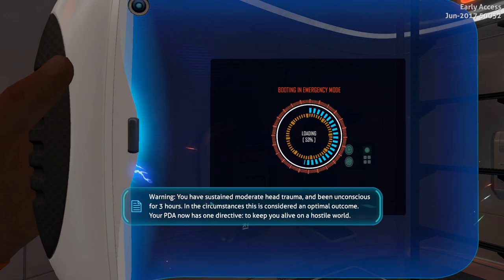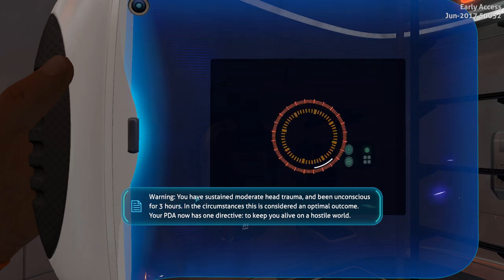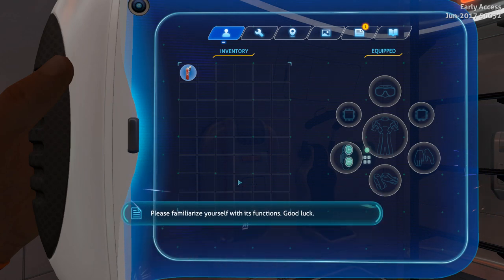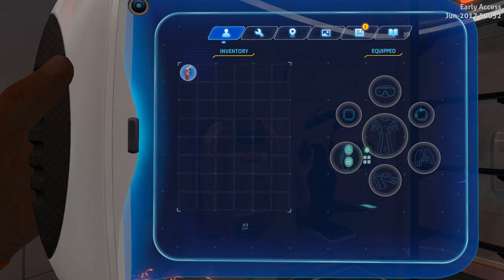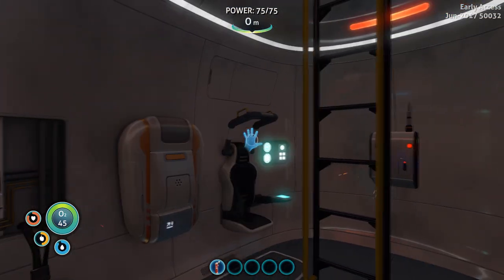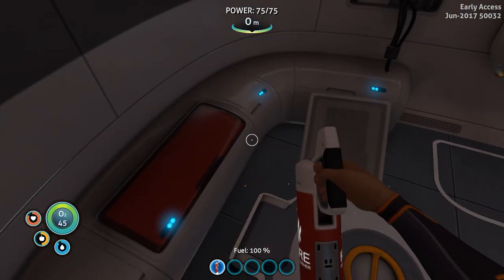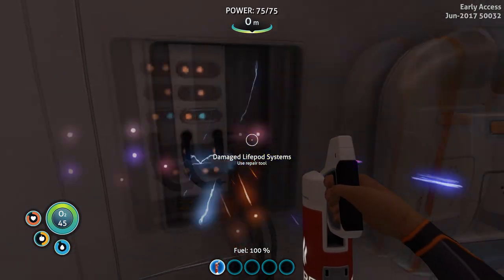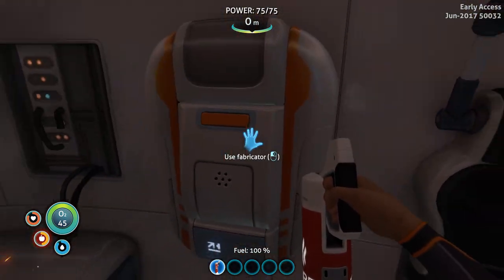Initializing PDA in emergency mode. This program — I've been unconscious for three hours. Holy shit. If you survive, your advice is as necessary. It has one directive: to keep you alive on a hostile world. Good luck. Okay, this was a nice start. What do I do now? Damaged life pod systems — use a repair tool. Okay, this is a fabricator. What the hell is that?